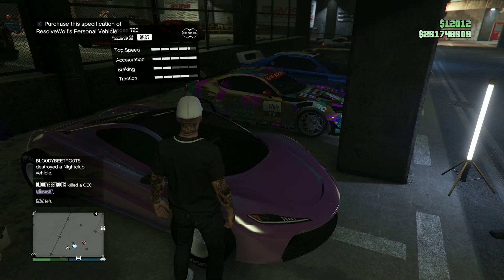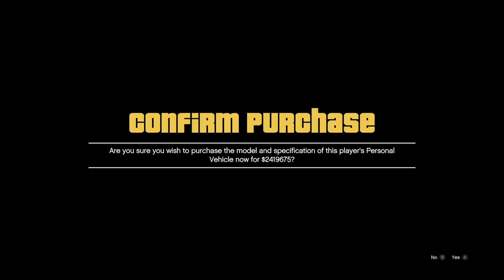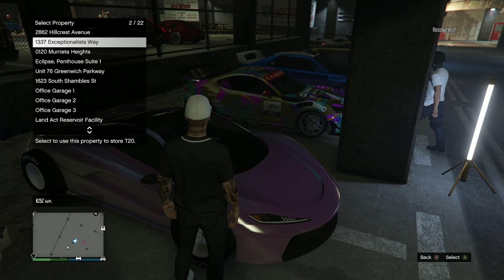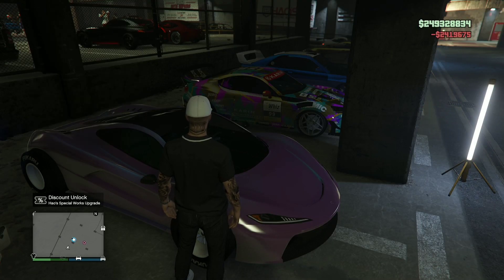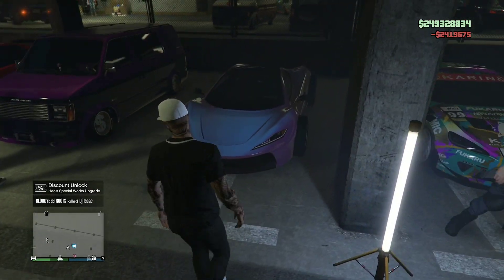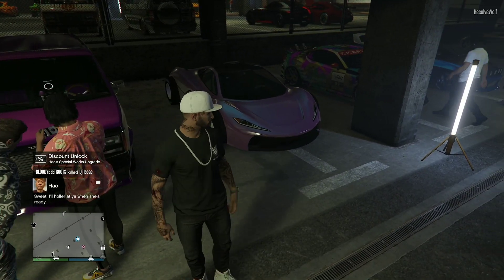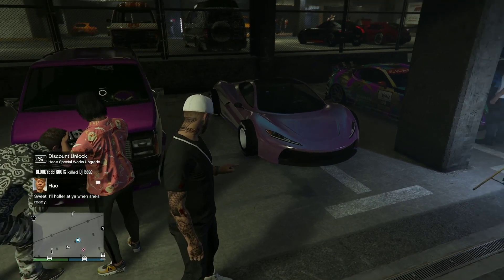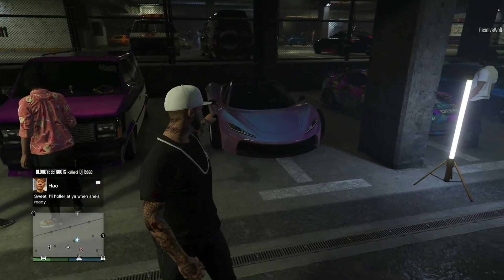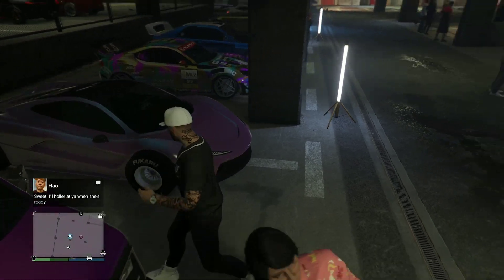Shoutout to my guy Resolve Wolf, part of the Street Ghost community — he's letting me buy his car. As you can see it's 2.4 million and it's got F1s on it, it's got a Yankton plate. When you purchase it, you literally keep everything — even if it has a Yankton plate, it will give you a clean generic plate on top of that Yankton plate, plus the F1 wheels.